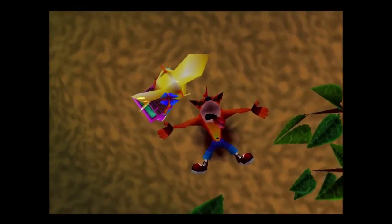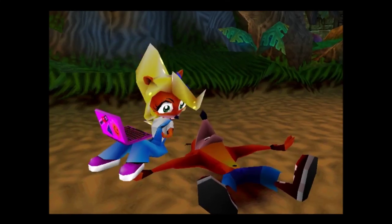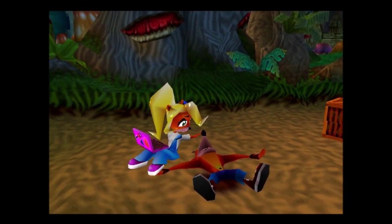And this is Coco Bandicoot, Crash's sister. She needs Crash to bring an extra battery for her laptop because her battery is fried. Make yourself useful, big brother, and bring an extra battery for me.